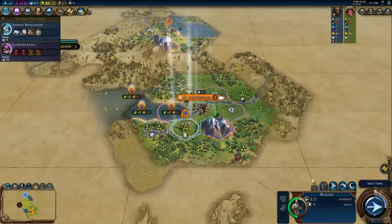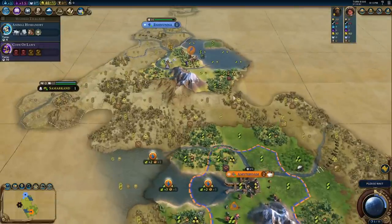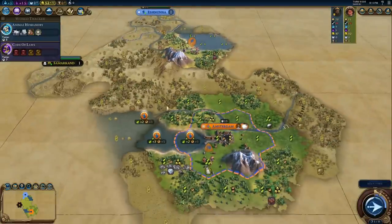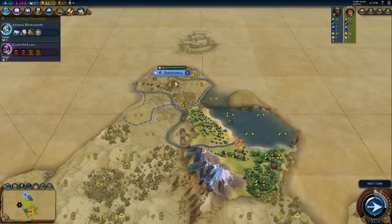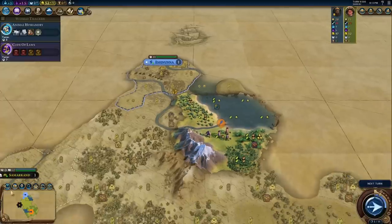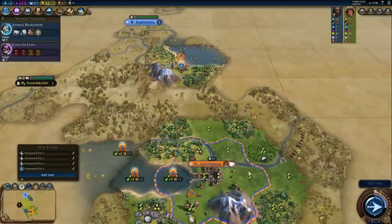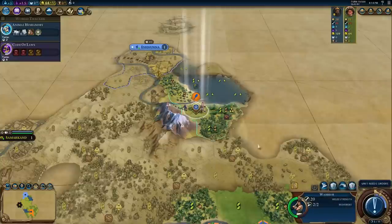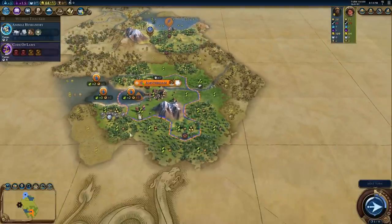Look at that — free builder! This is the dream run. Let's just not screw this up — this is such a good start. Crazy polders. I guess I'm not going to be able to get up onto this river fast enough. I might be able to settle here — probably a first settle, but I would have to have the military to back that up. Settling that without a military is a death wish. And then my scout is definitely going to go down this way.